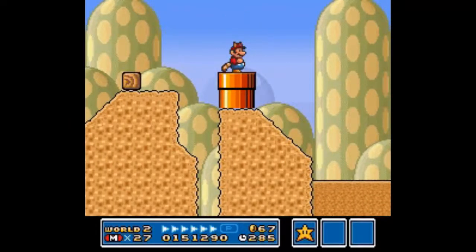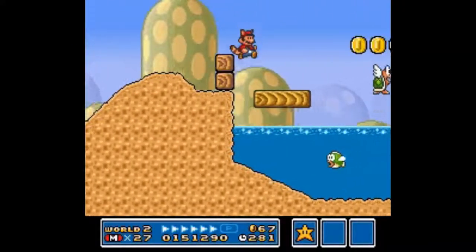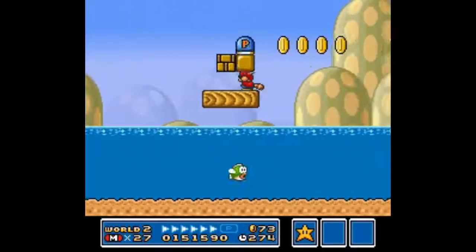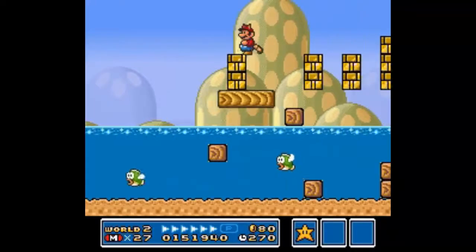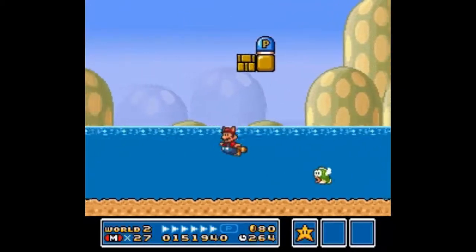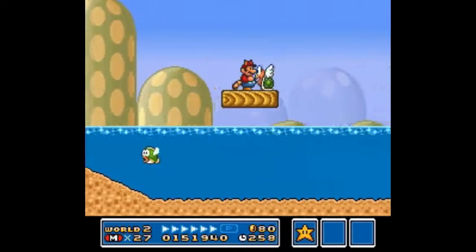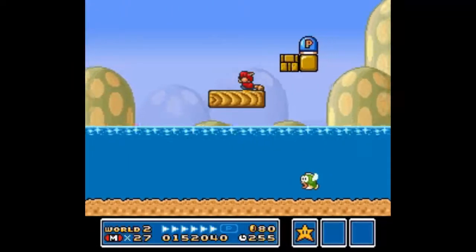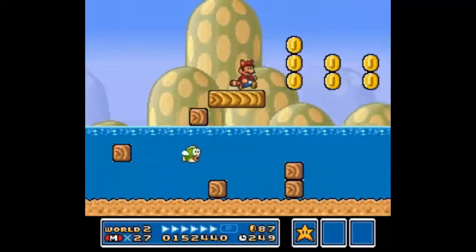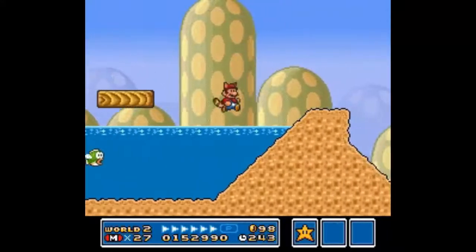That's three coins. Or is it 44? Well, I'll figure it out. That's nine coins. That's 16 coins. When you go back over here, that's 17 coins right here, and the P-Switch — 18, 19, 21, 23, 25, 27, 29, 30. I think that was 30 coins, 34 coins.